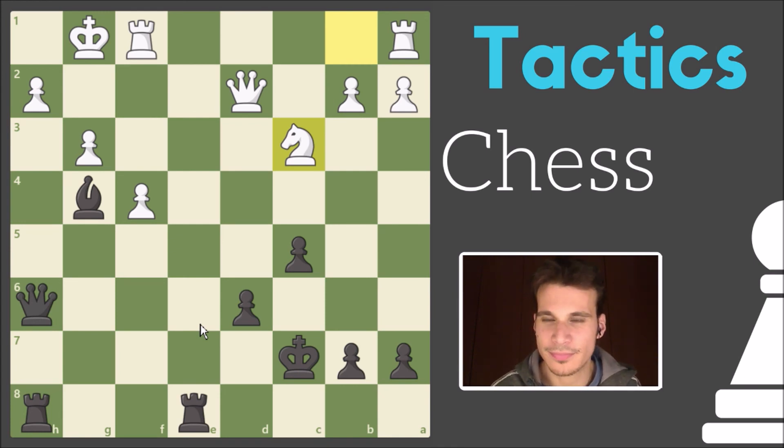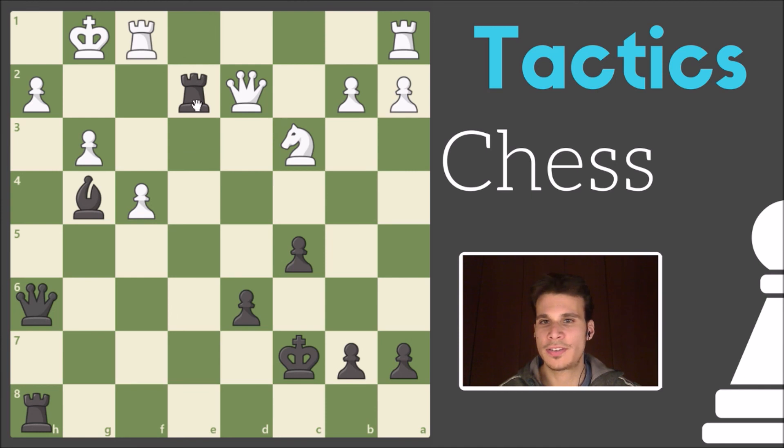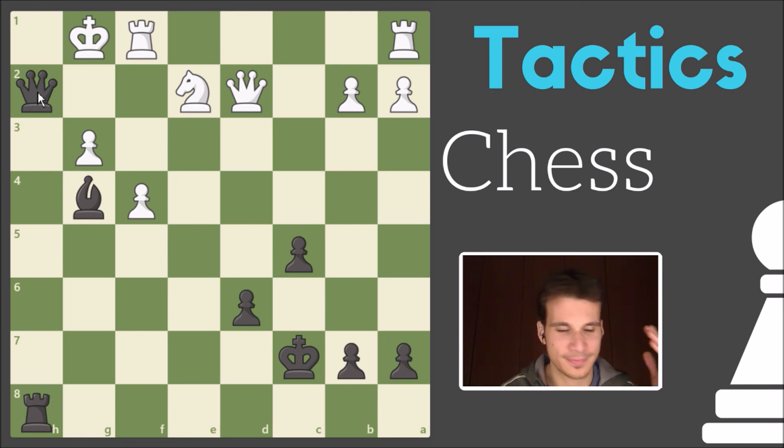Maybe queen g3 — that could be a move. Now I see! Even if he takes the knight, I could deliver checkmate. My thinking was that I had to put one of my pieces between the queen and the pawn, but instead I had to put one of his pieces between the queen and the pawn. And the knight was there exactly for that reason.